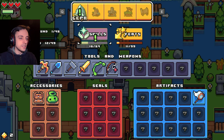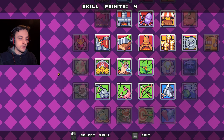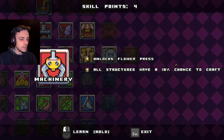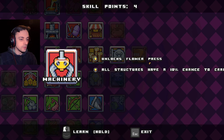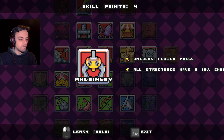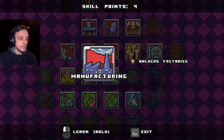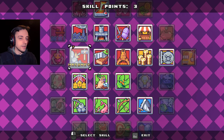So let's go into the skills category and see what we can get. With three skill points we should be able to get lots. Machinery unlocks flower press. All structures have a 10% chance to craft double items. What about manufacturing — unlocks factories? Let's go for the factories because that sounds like something I will probably need. There we go, we now have factories.